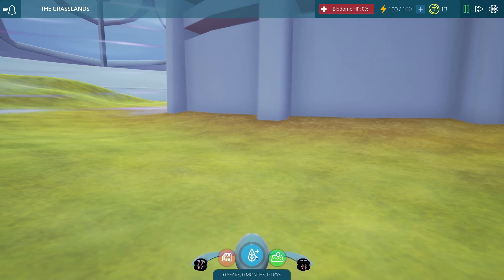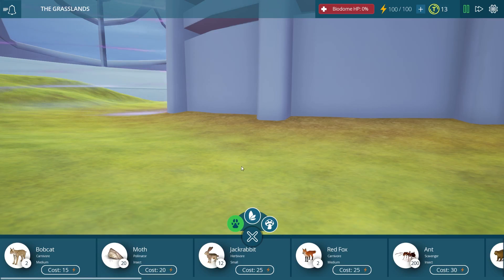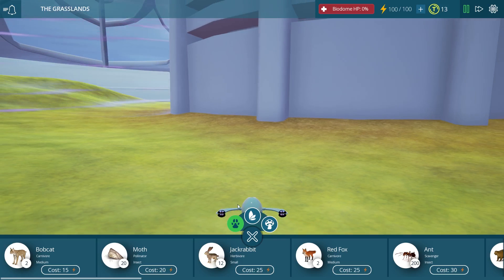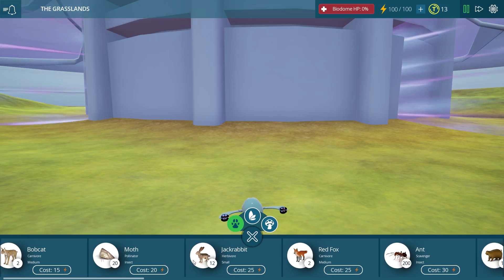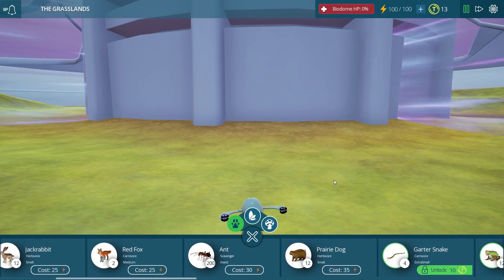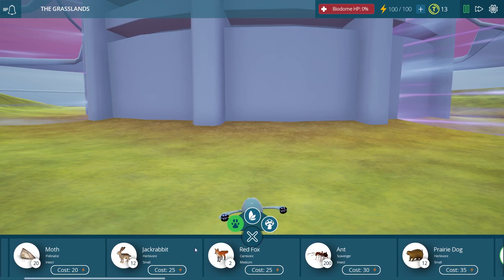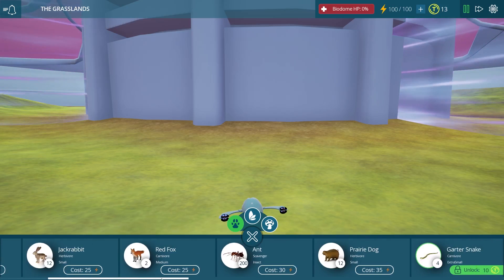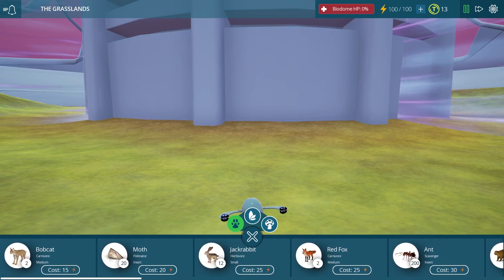We just click down here on this blue little leaf and then we have three tabs to choose from. The first one, which is probably one of the most important, is the consumer tab. Consumers are herbivores, carnivores, all sorts of different creatures that will populate our new biome. Because we're in the grasslands, we can choose between things like jackrabbits, foxes, and prairie dogs — all sorts of things you would actually find in a typical grasslands environment.